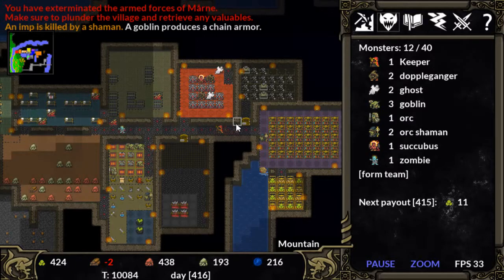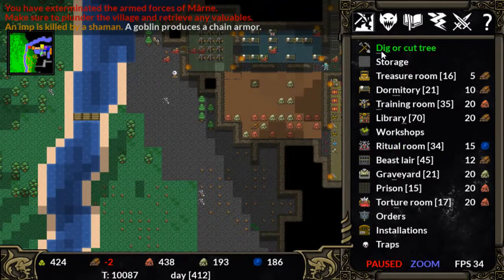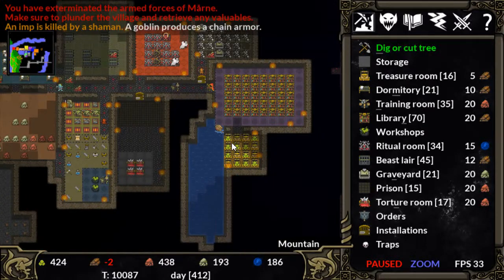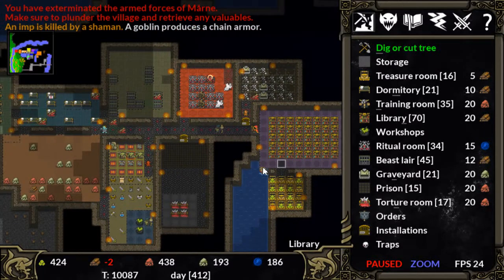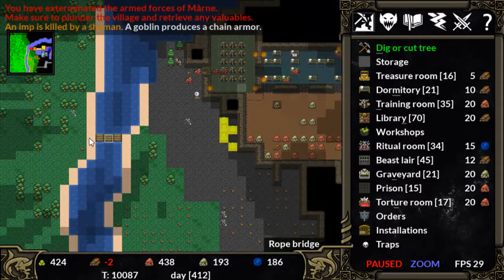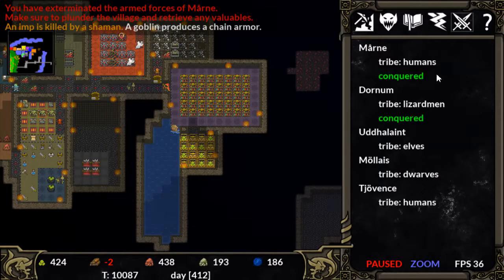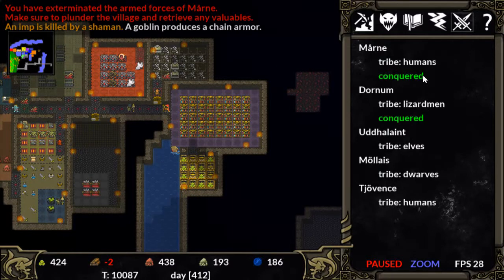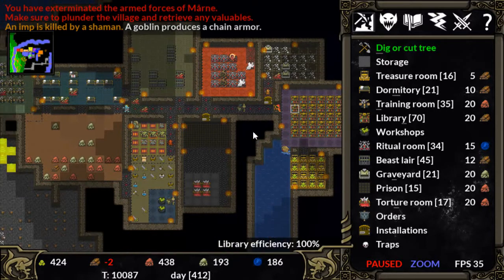So we could go plunder that place of its valuables, which we probably will in the near future. Need to make sure that I grab some wood, because it looks like we've spent all our wood rebuilding everything. A kraken didn't get a chance to show anything off — might be worth putting a kraken next to that bridge and seeing if anything happens. We've conquered the lizardmen and we've conquered one of the two humans. We are two fifths of the way to beating this campaign.